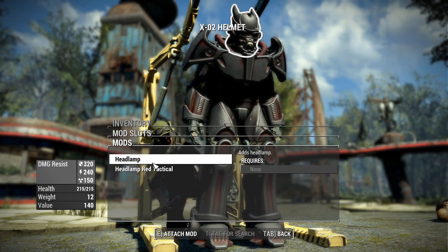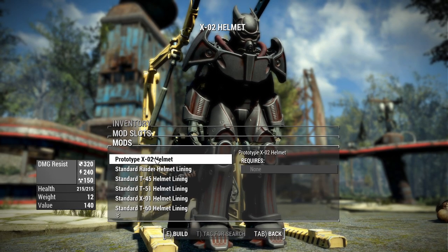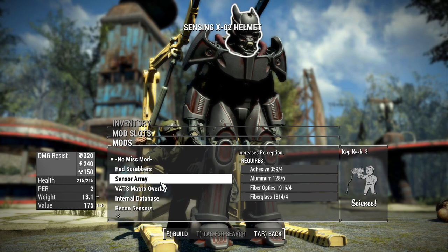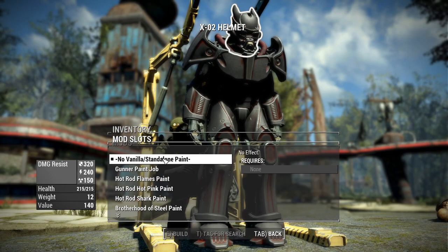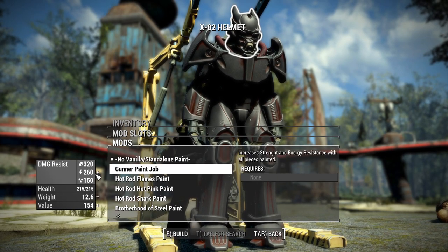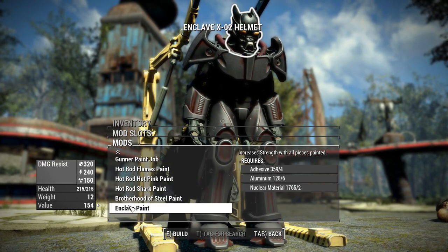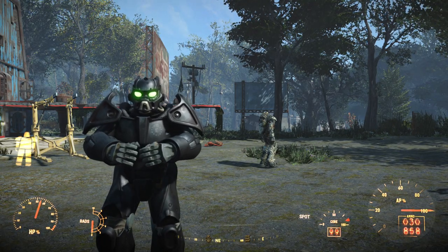The helmets are also pretty interesting. You have the standard headlamp or the red tactical headlamp. You can swap the Exo 2 helmet for the prototype Exo 2 helmet, which changes the design a little bit, plus all the regular power armor miscellaneous mods. As for the helmet paints, the vanilla has a regular standalone visor, but switching to Brotherhood of Steel gives a nice orange visor, and the Enclave paint also has that nice orange visor - a nice little touch.